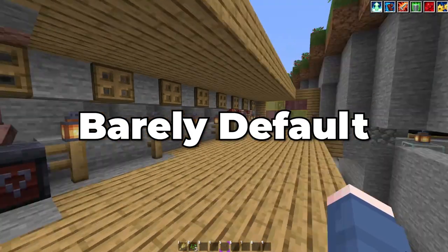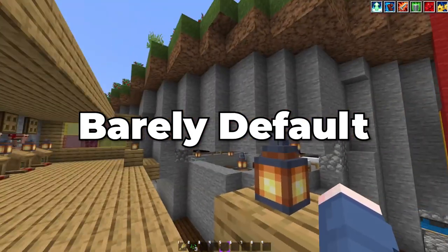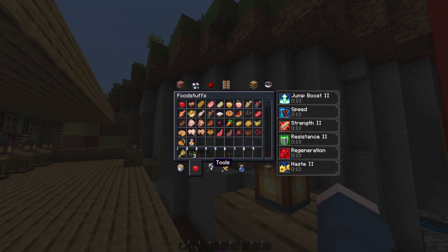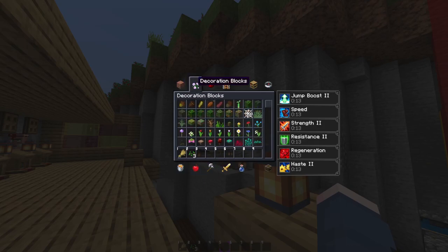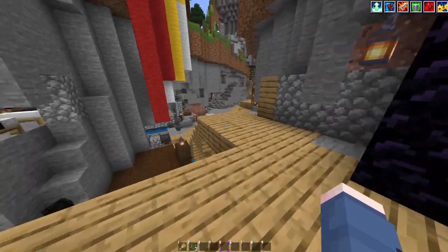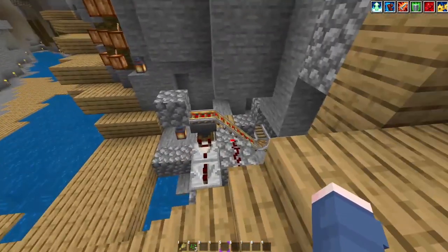Barely Default is a very interesting texture pack that is, well, barely default. A lot of the textures are very similar to typical vanilla, if not the same. Some of them are very minimalistic changes — for example, a fair bit of the different cobblestone variants have got a slightly darker grey tone to them instead of the normal tones you would see.